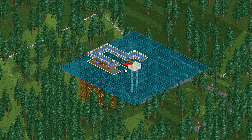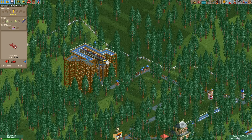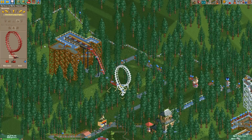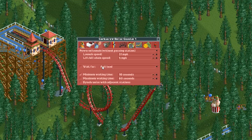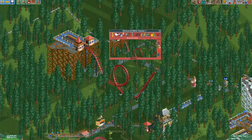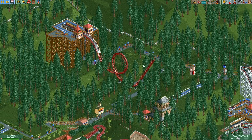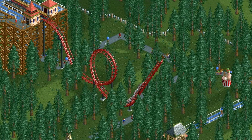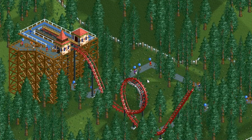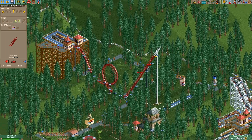Something like this, I believe — and then we do a drop here, vertical loop. I'm just gonna set it to a powered launch and let's hope it doesn't go flying off at the end. That'll be somewhat exciting. Let's do a little more construction here just to be safe.